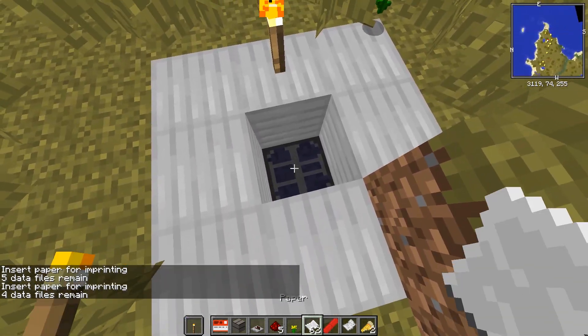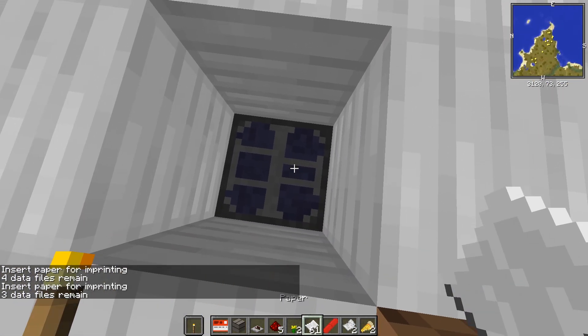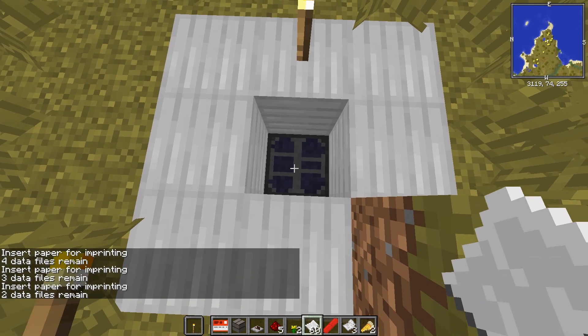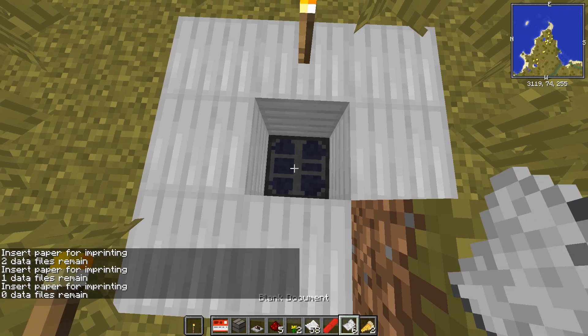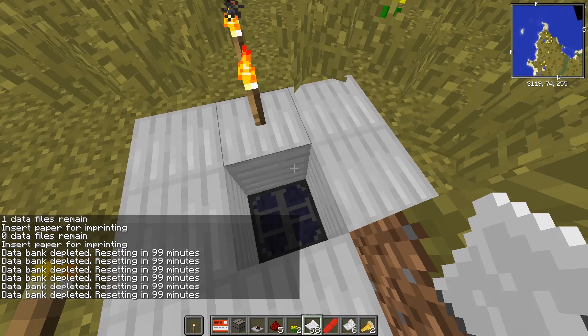So we're gonna take some paper, insert it, and then we'll get some documents. There's another one — is there anything inside this thing? Hmm, blank documents.